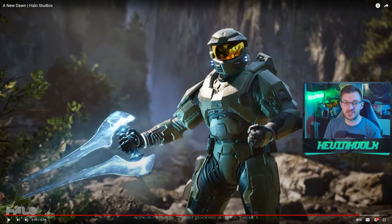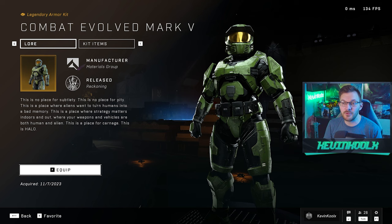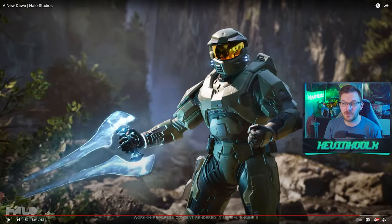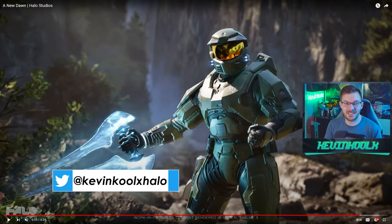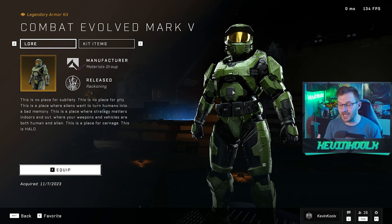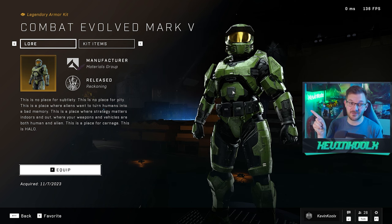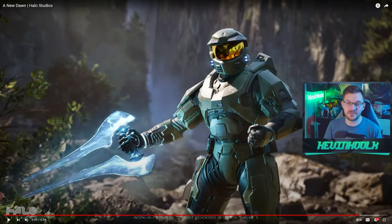Look at this Master Chief armor. You might think this is just Combat Evolved Master Chief, but it looks extremely similar to the Master Chief we have in Halo Infinite. They essentially just removed the belt, added a 117, and maybe changed the texturing on the armor. This is effectively the exact same model used for this revealed demo — what you might call a tech demo. I think what they did was take this Master Chief from Halo Infinite, import it into Unreal Engine 5, and that's what you got, which would make a lot of sense because it looked very similar to what I'd seen previously.